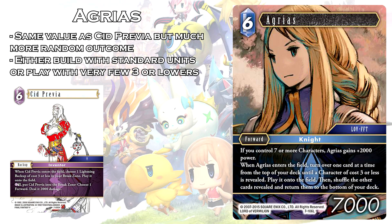The first card we'll be talking about is Agrius. It is a 6 cost forward at 7,000 power. It is a knight. If you control 7 or more characters, Agrius gains plus 2,000 power. When Agrius enters the field, turn over one card at a time from the top of your deck until a character of cost 3 or less is revealed. Play it onto the field, then shuffle the other cards revealed and return them to the bottom of your deck.